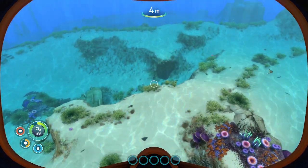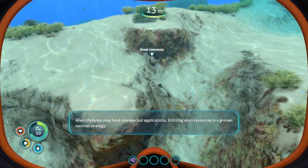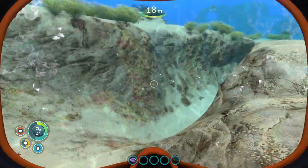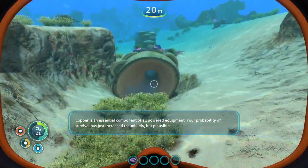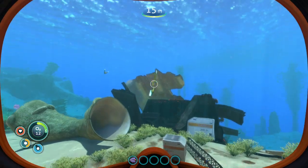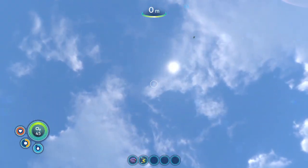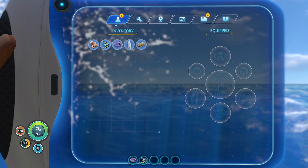Wow, I love the visuals in this game. Catch fish so we can eat — alien life forms may have unexpected applications. Utilizing alien resources is a proven survival strategy. Copper is an essential component of all powered equipment. Your probability of survival has just increased to 'unlikely, but plausible.' Down here, in case you've never played this game before: your oxygen is in seconds — although it can go faster, and you'll see why later. 100% health right now, 45% on food, 83% on water. Food goes down slower than water — water tends to be the biggest problem in this game that I have found.